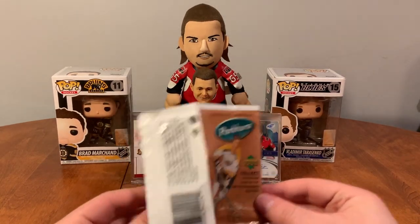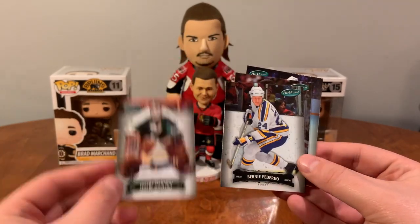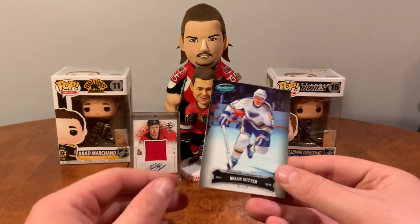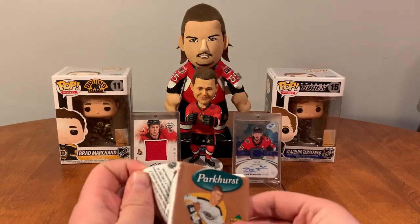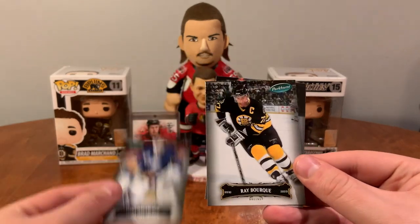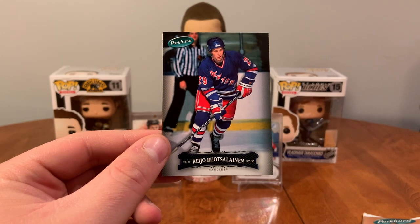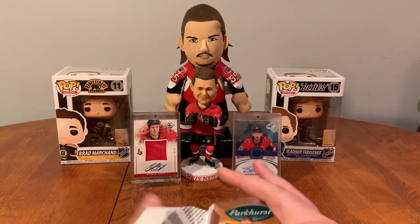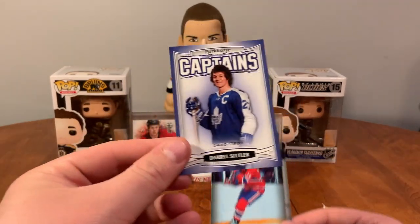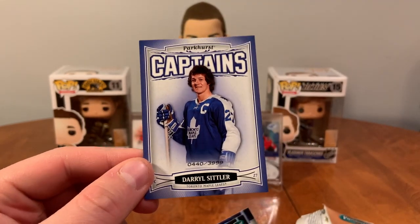Next up I've got five packs of Parkhurst from 06-07. These are cool — Cesare Maniago, Bernie Federko, Barry Melrose, and Brian Sutter. Bobby Clarke, Clint Malarchuk, Ray Bourque, Ray Jo, Rudolph Lindn. Mike Liut. There's an insert — Parker's Captains, Darryl Sittler, numbered out of 3,999!